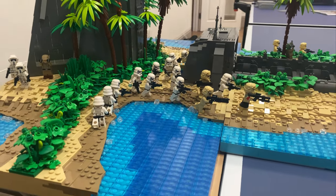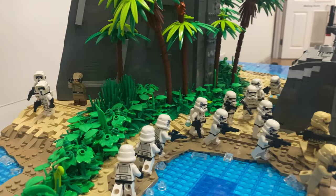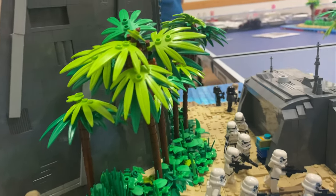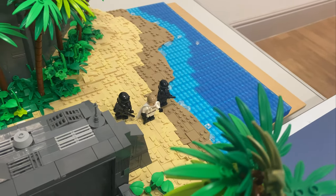Then we come up to this huge tower, which is built by Studio 64. This is massive — we've got tons of Rogue One stormtroopers, scout troopers, imperial officers and stuff around here, and we've even got Krennic over there with the death troopers.